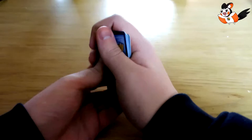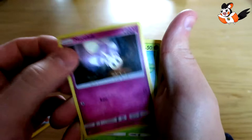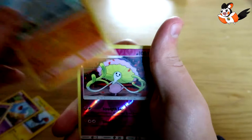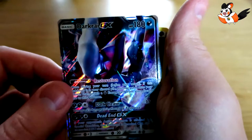We got an Electric card, a Wobbuffet, a Duskull, a Morlun I don't know what it is, a Caterpie, a Marill, a Rhyhorn, a Snivy-Tick — I did it wrong — but I got a Darkrai GX! That's my first GX card.